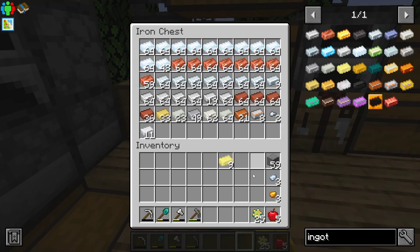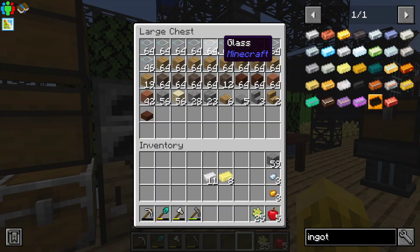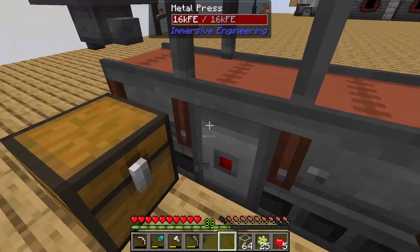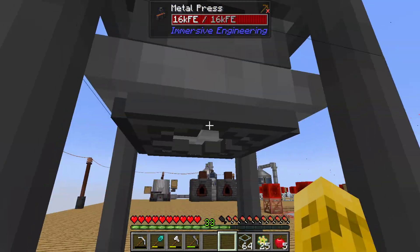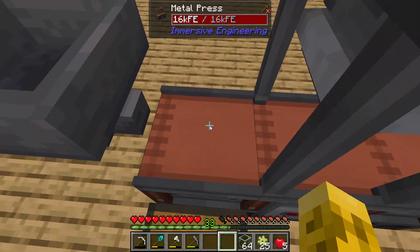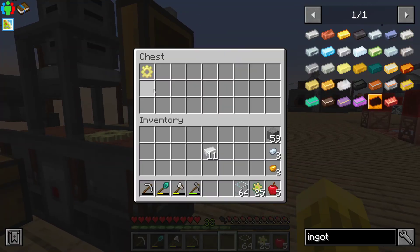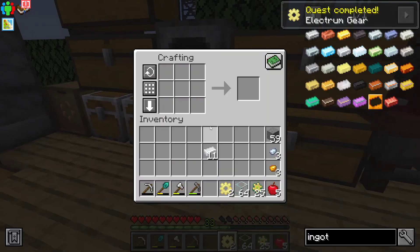It gave me one more than I cared for. Do we have more silver? I don't think I'll be able to find it here. Some glass. Now that we have electrum, we can make heavy engineering blocks, so we can make more of these metal presses. I'll make one for each of the — whatever these things are — molds. That's right. Easy peasy.